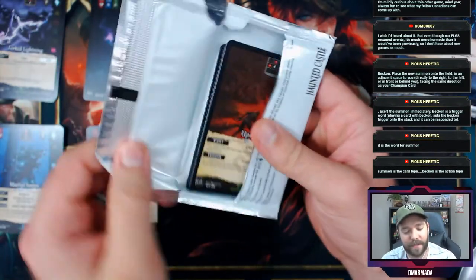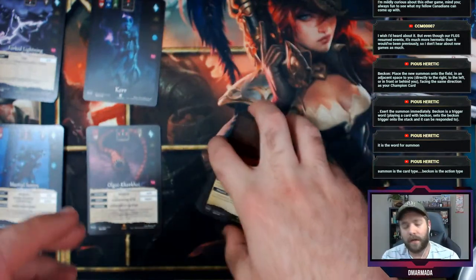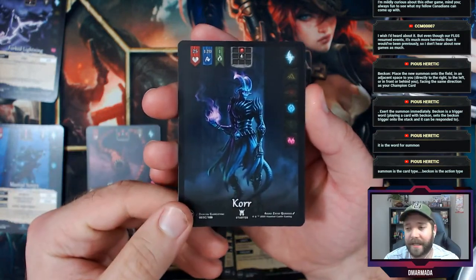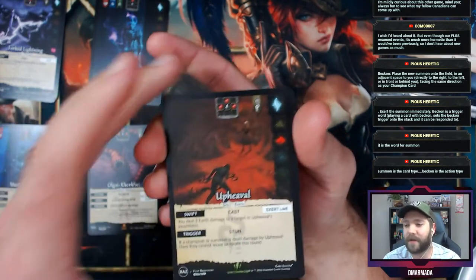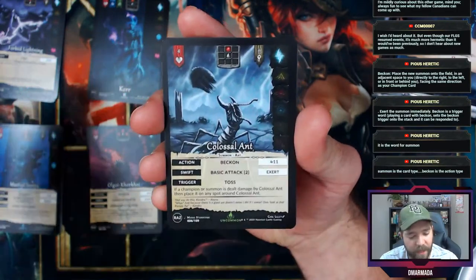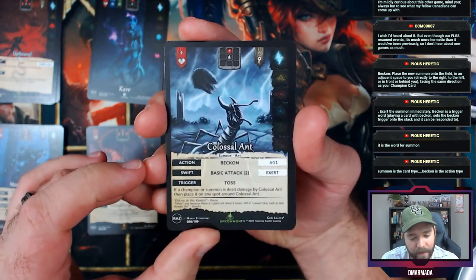This is my first experience opening a full booster box — how many full arts would you expect in a box? Is there a distribution model they stick to? Sound off because I'd love to learn. We also have Upheaval and a Colossal Ant — I like that.